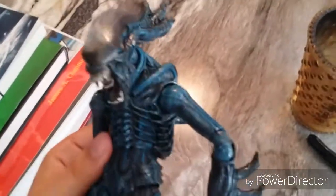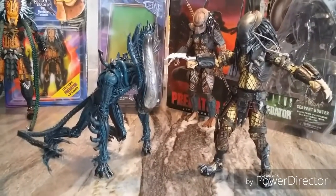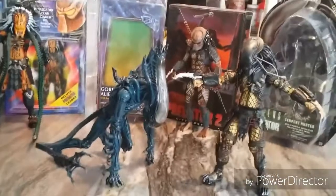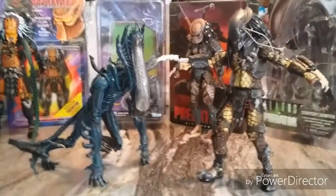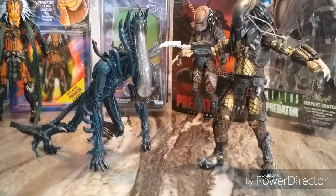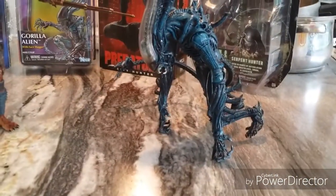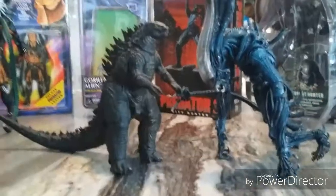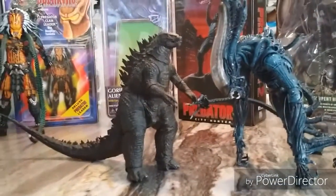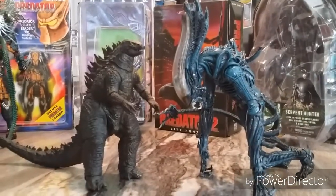Now we're going to compare him to the other NECA figures I have. Here we have him hunched over right next to the Serpent Hunter — a really cool fight knowing that Serpent Hunter is the best xenomorph hunter. Here we have him standing up next to the Deluxe City Hunter. That would be a really interesting fight, giving his combi stick. And before we compare him to Clan Leader, we'll compare him to my only other NECA figure — the 2014 Godzilla. A giant xenomorph-zilla versus Godzilla — now that would be a cool fight.